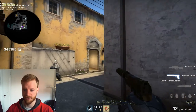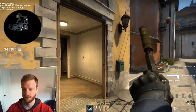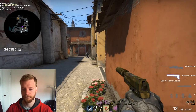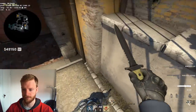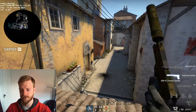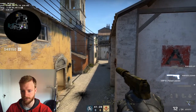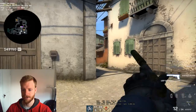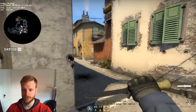Now to the fun part: how to hold with the advanced crossfires. This guy is already set up for one. You can hold mid — either one on each side — but I generally prefer to have two on one side. You can stack porch or stack arch. Stacking arch: put one guy here, the other guy here, shoot, fall back, let that guy shoot, then come back and peek off each other to get the kills.